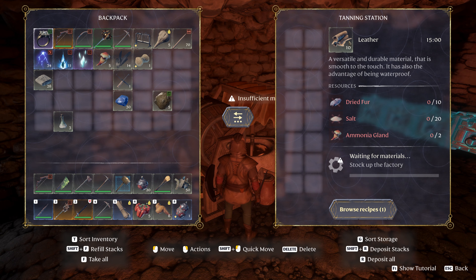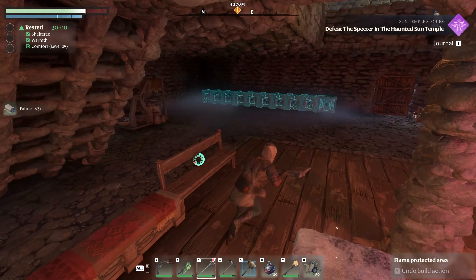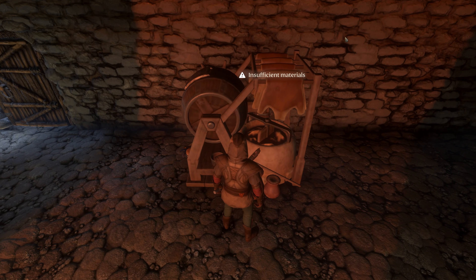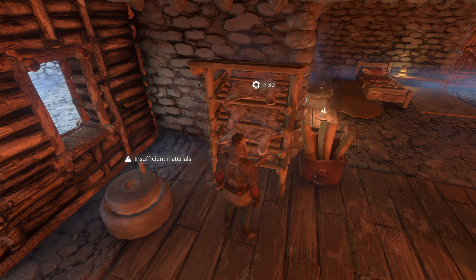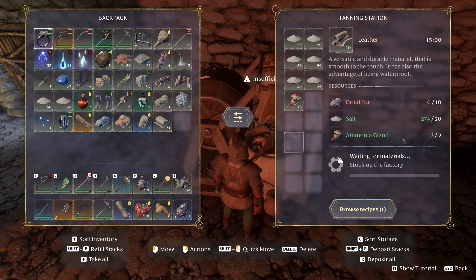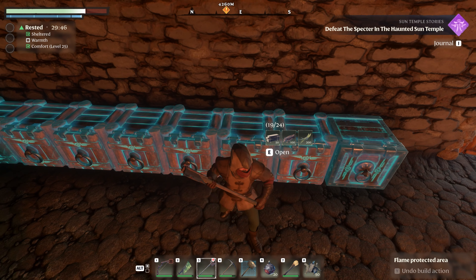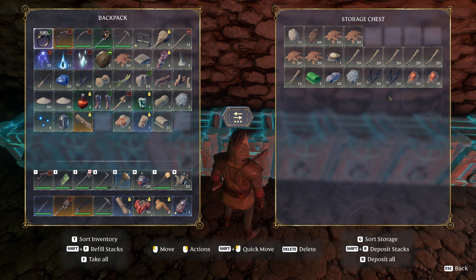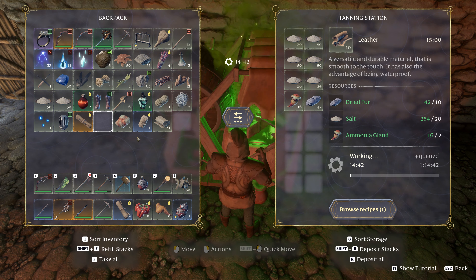This is one of the first times we really had to stop and grind. Let me see if we're going to be somewhat close - we're up to 18 so I can make nine sets of 10, but it's 15 minutes per so it will take a little while. We need 10 of the dried fur - we got 24, boom! That will get this going. We'll make our first leather here - I kind of didn't realize I could have been making it the whole time. We got tons of dried fur - we're rolling!